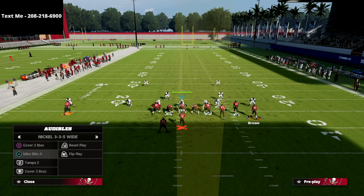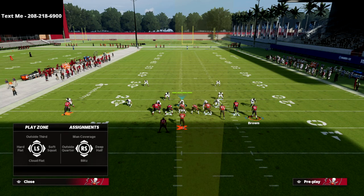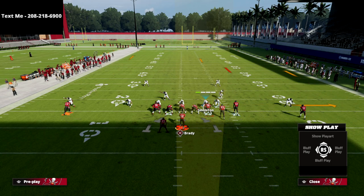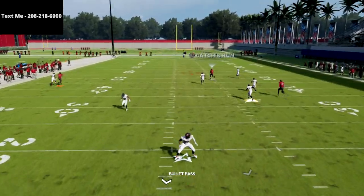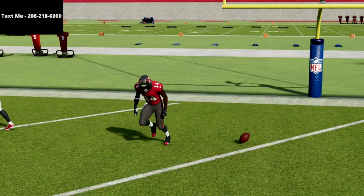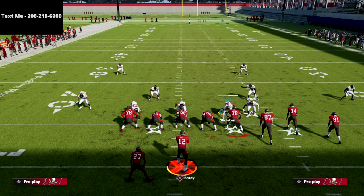What I like about this play is it's really good if your opponent is running some type of cover four. A lot of people like this concept out of cover four — they basically deep-half that outside right side guy to stop any kind of streaks. But this setup is going to obliterate that defense. The R1 receiver is going to absolutely glitch that coverage over the top for a one-play touchdown. So you've got a cover four quarters bomb and a cover two bomb in one play — that's what makes gun bunch such an amazing offense this year.